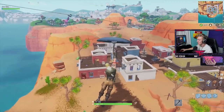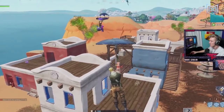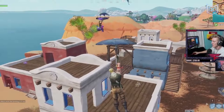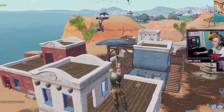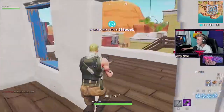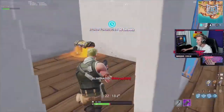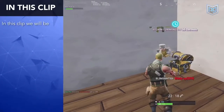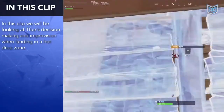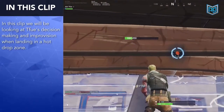Let's go back to Tfue and watch a traditional hot drop. Tfue is flying into Westworld — at least three players are on screen and one is landing within arm's reach. Another player has a clear advantage to the AR, but Tfue chooses a better alternative: he changes direction at the last second, finds a P90, and cleans up the kill. You need to improvise like Tfue — if your hot drop plan A is destined to fail, don't follow through.